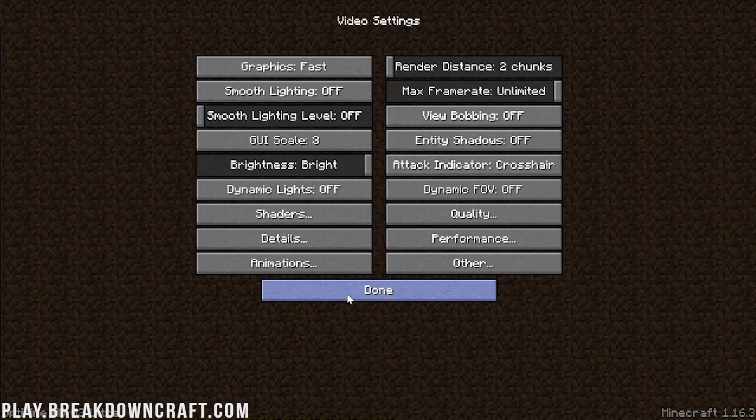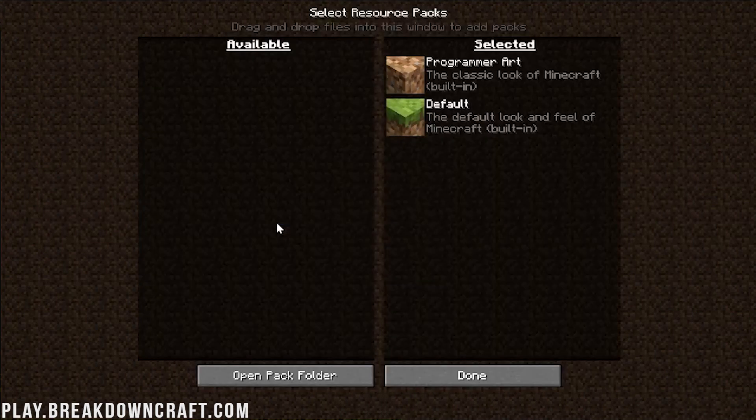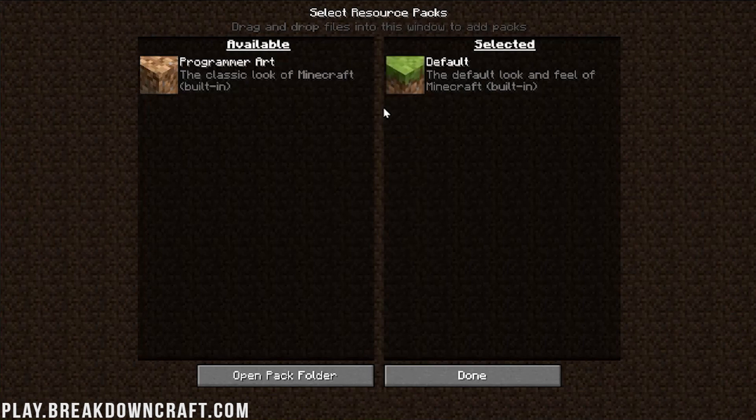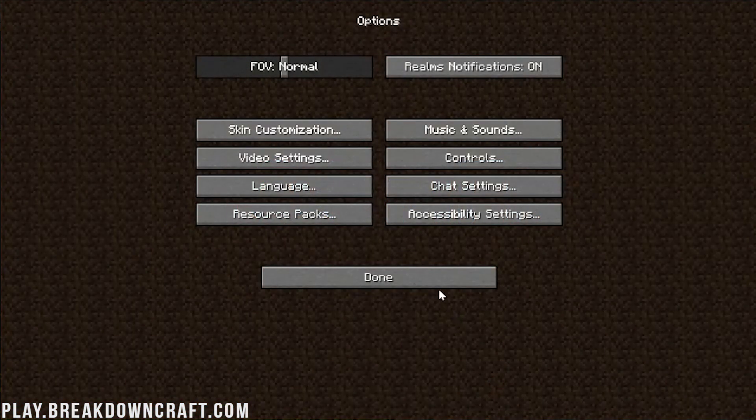Click Done and Optifine is set up — it's that simple. Now let's look at resource packs. Make sure all resource packs are turned off and only the default resource pack is selected. Some resource packs claim they improve performance, but rarely is that the case. Running default Minecraft is your best bet, so disable any resource packs you have enabled.